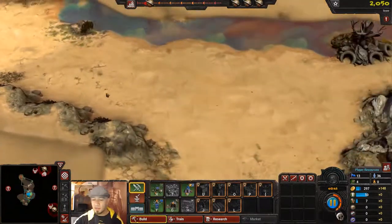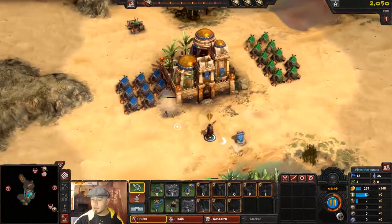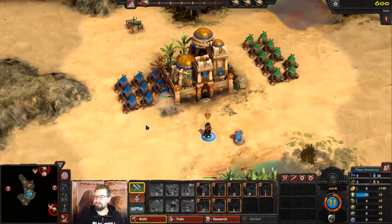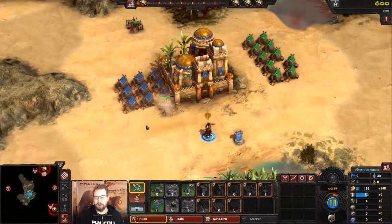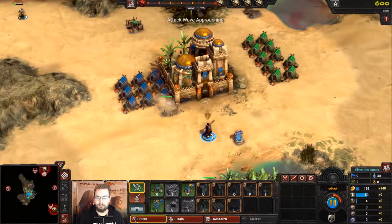I'm going to fall back now because as you can see by the tracker, the wave is incoming. We got a shrine — Mitra is blessing us. So when you're playing co-op, what resources are shared and what resources belong to each individual player?